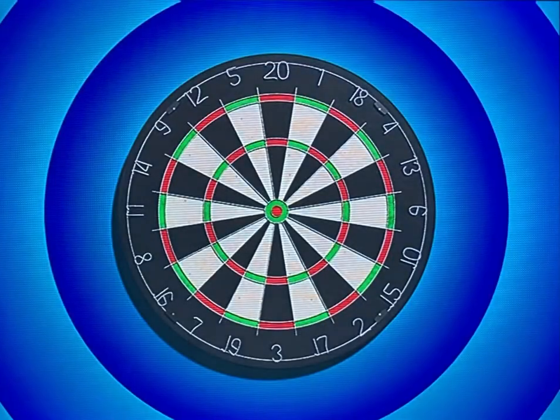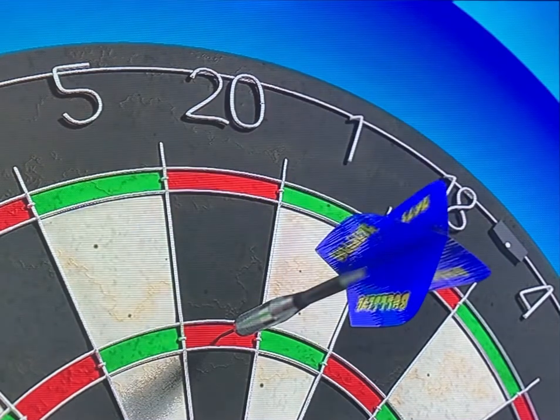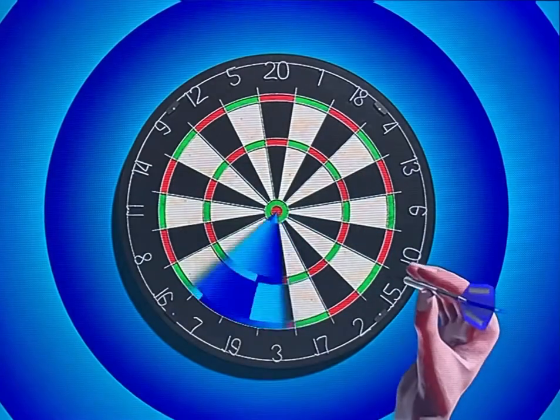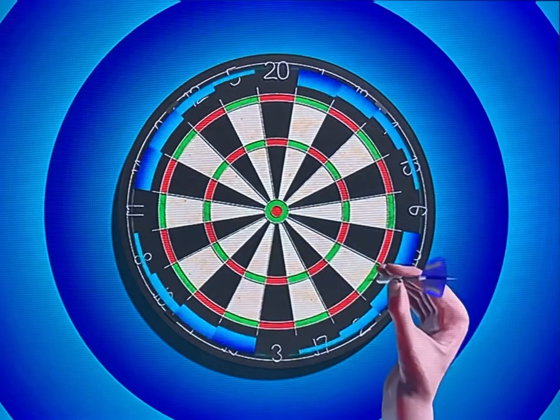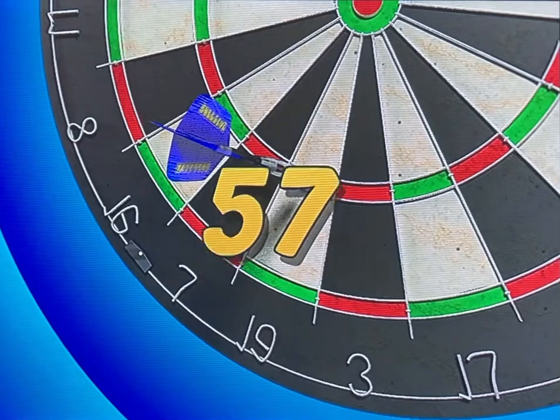In round two we use a regular dart board — the more points you score, the more cash you win. When your team has been called to the hockey, pick up the DVD remote. To throw the dart, press enter on your remote when the blue sweep passes the segment you want, then press enter again when the blue band passes over the ring you are aiming for.